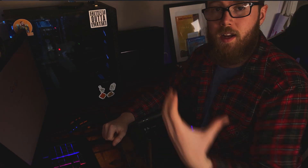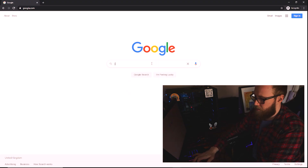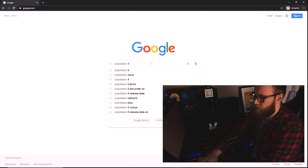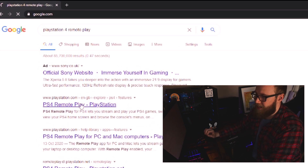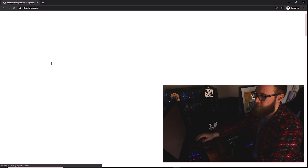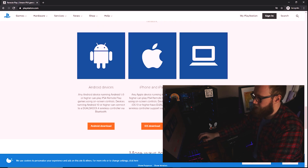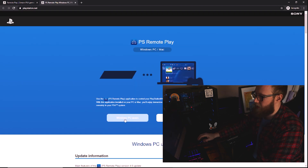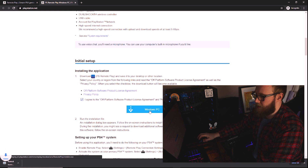Once you've done that, head back onto Google and type in PlayStation 4 Remote Play. Just type it in and go over to the PlayStation 4 Remote Play page — the second link is going to be the correct one to click on. From here, simply scroll down and download it for PC or Mac. For PC users, click 'I agree' and then click Windows PC and it will start to download and install.